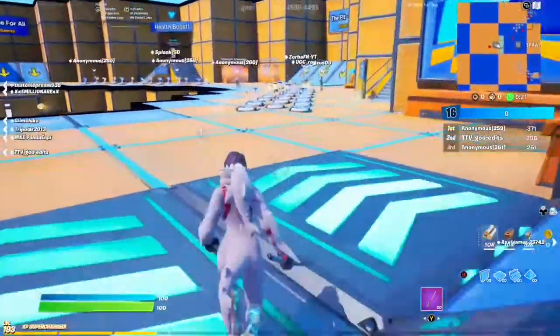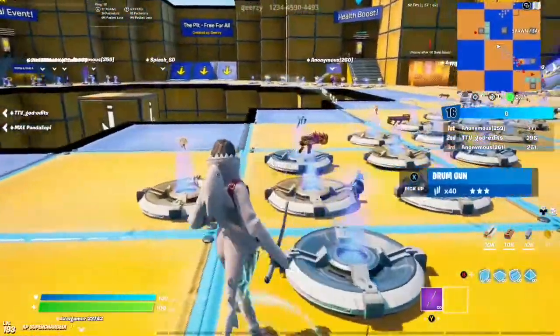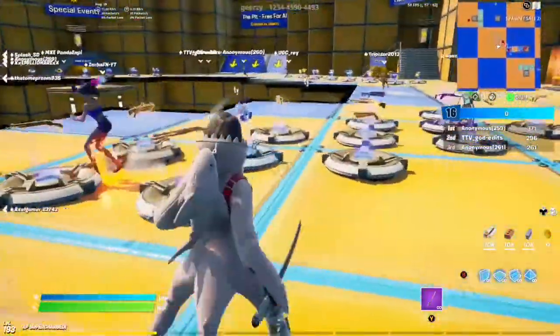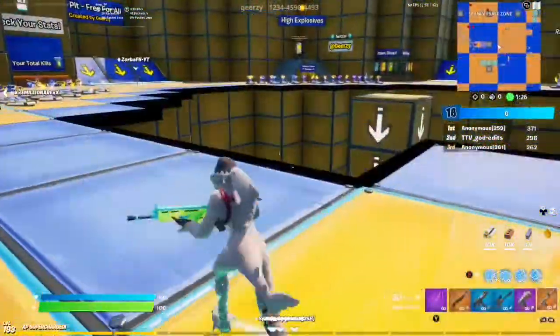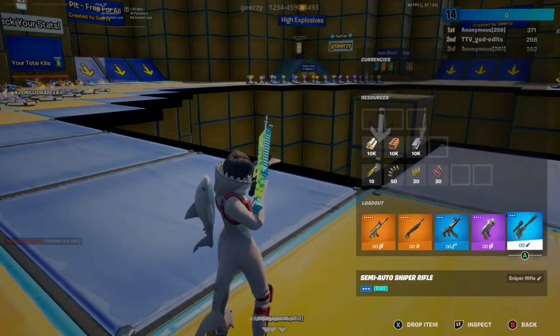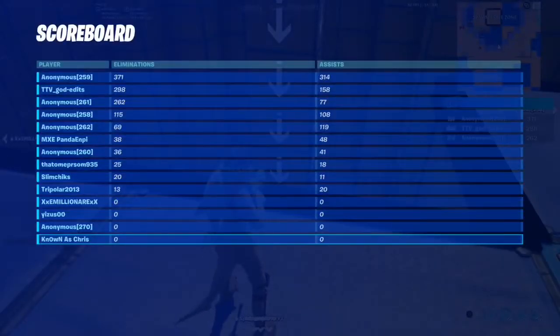As soon as the match starts, you're going to spawn in this room right here with all these weapons. What you're going to want to do is just grab 5 different weapon types. I'm just doing some quick arranging — I've got an assault rifle, a shotgun, SMG, pistols, and a sniper.